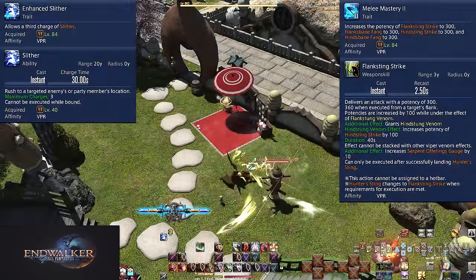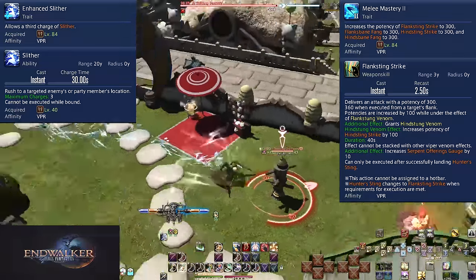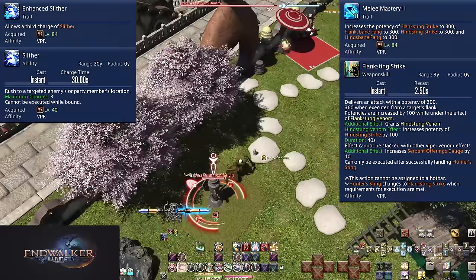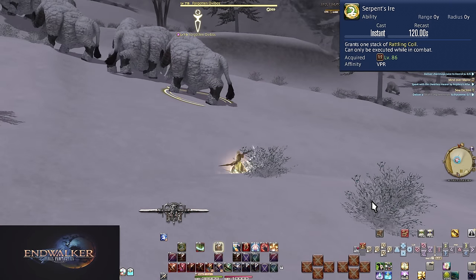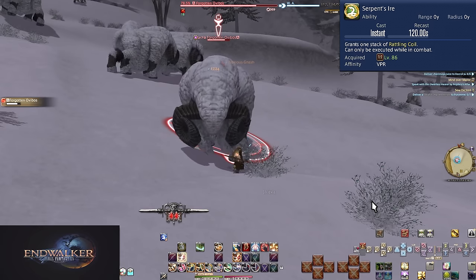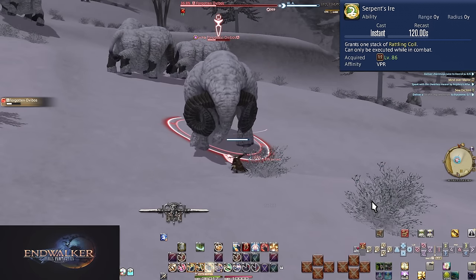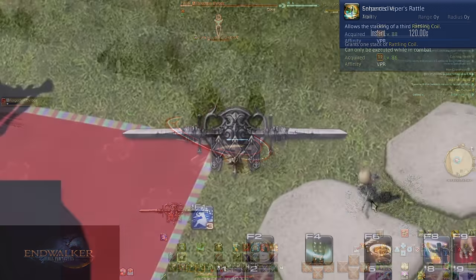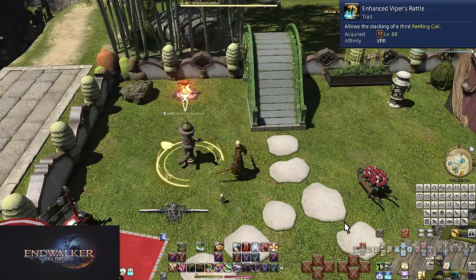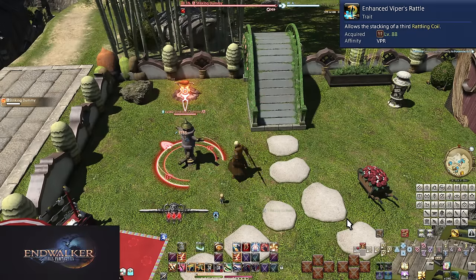Level 84: Enhanced Slither gives you a third stack, letting you move around more. Melee Mastery 2 upgrades your combo finishers to 300 potency, with 360 potency positionals. Level 86: Serpent's Ire. On a two minute cooldown, this gives us one stack of Rattling Coil — use it on cooldown so long as it won't overcap. You can hold two stacks at once. Level 88: Enhanced Viper's Rattle. Now you can hold three stacks of Rattling Coil. When starting from zero, both stacks of Dreadwinder and Serpent's Ire can all be used back to back and cap you out safely.